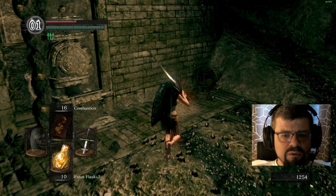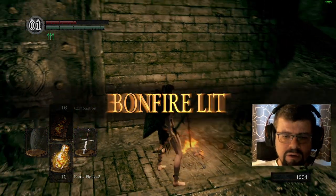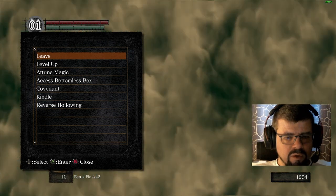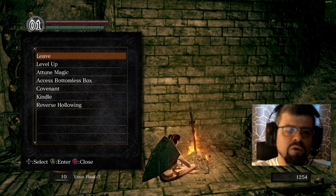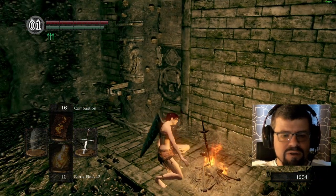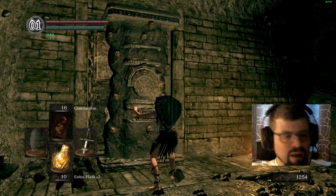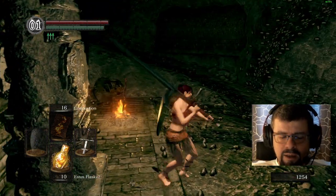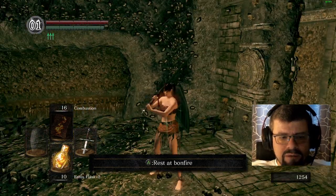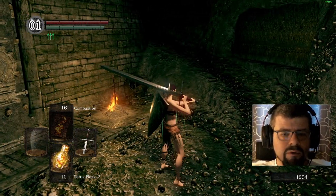These guys have a chance to drop their lantern thing, the skull lantern, which will be quite important in the next region below the catacombs — the Tomb of the Giants — which is my absolutely least favorite portion of the game because it's pitch black. I even like Blighttown more. Yes, I said it.